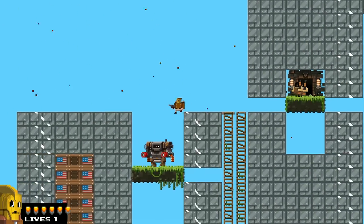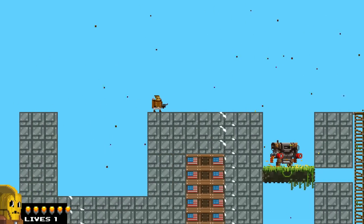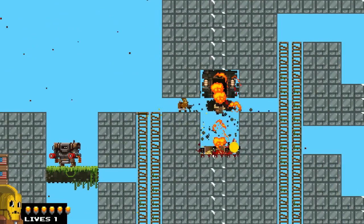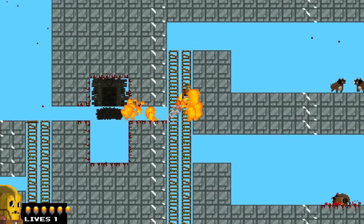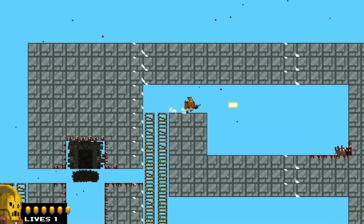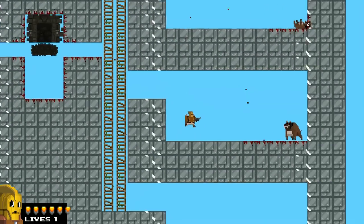Now his primary weapon is a little pistol — very simple, low power, and it works slowly. He does have some pretty decent speed with it, as you can see, although nothing really spectacular to write home about.